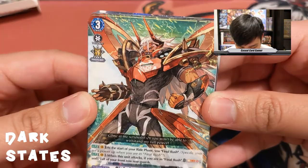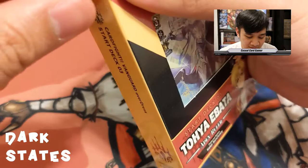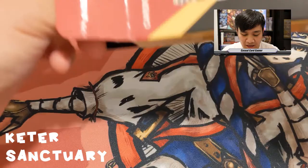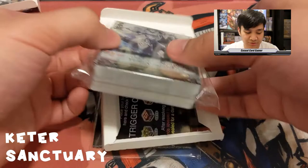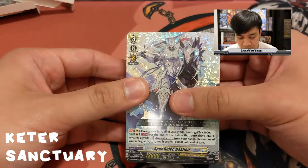Moving on to Keter Sanctuary start deck number three — Toya Ebata's deck with Apex Ruler Bastion. This is the start deck for Keter Sanctuary, home to all the old United Sanctuary clans. We have Apex Ruler Bastion — his relevant second ability is: at the end of the battle that your drive check reveals a grade three, discard a card from your hand, choose one of your rear guards, stand it and it gets plus 10K until end of turn.